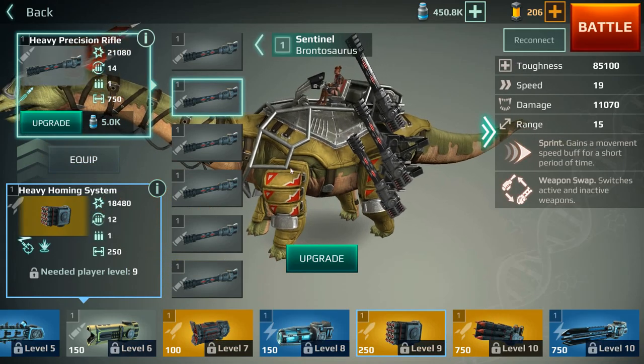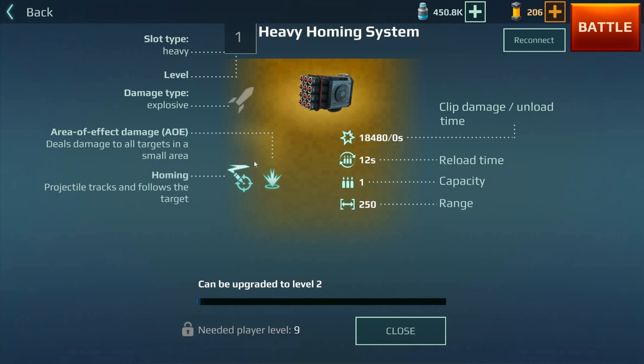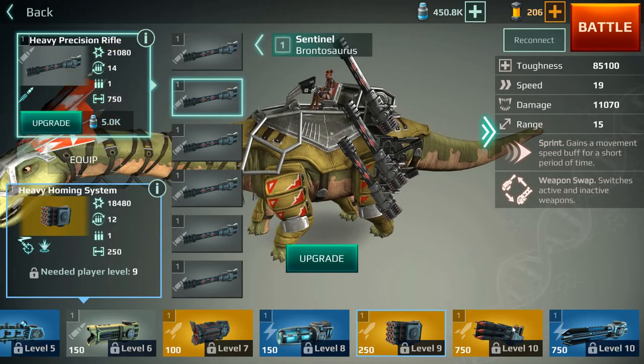Now the heavy homing system — you can lock onto a target and this will find them wherever they are. It has a capacity of one, though I'm guessing all the little rockets count as one since they fire in one go. The range is 250, not bad. The damage is a little low, but it's useful for getting difficult-to-reach targets, like a flying target up on a roof.